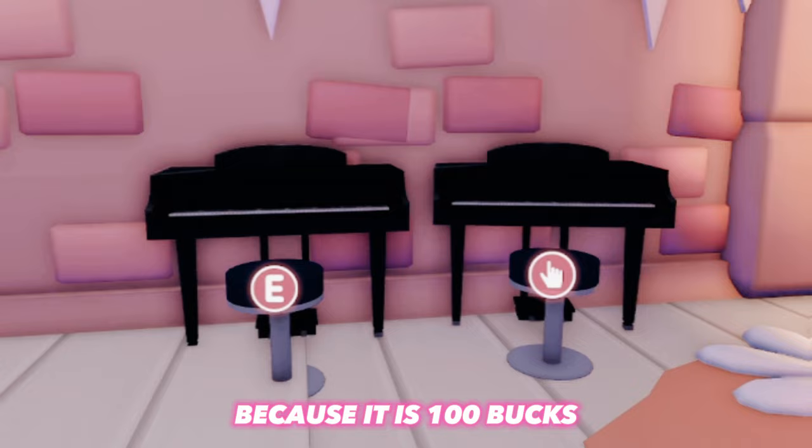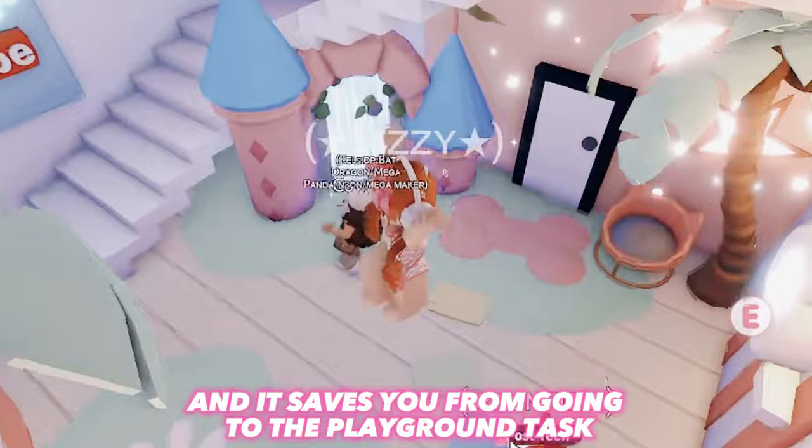One underrated tip is putting a piano in your house. Many people don't do this because it costs $100. However, you make your money back very quickly, and it saves you from going to the playground house. So definitely put a piano in your house if you can.